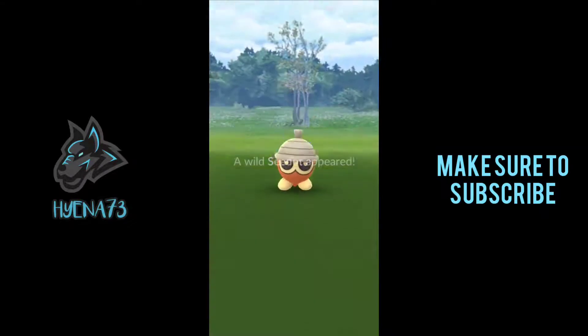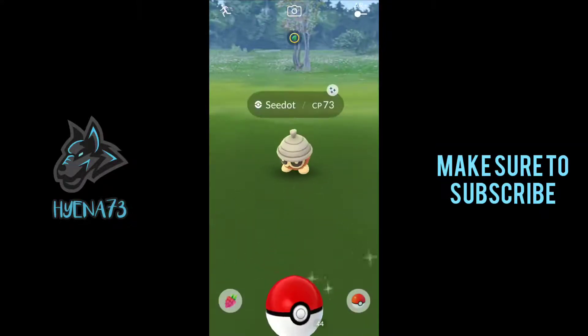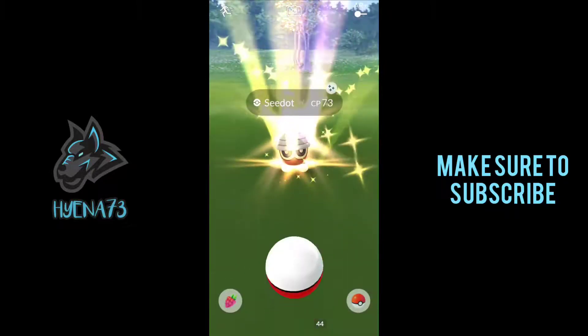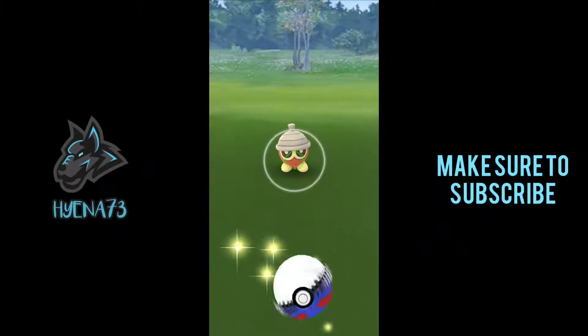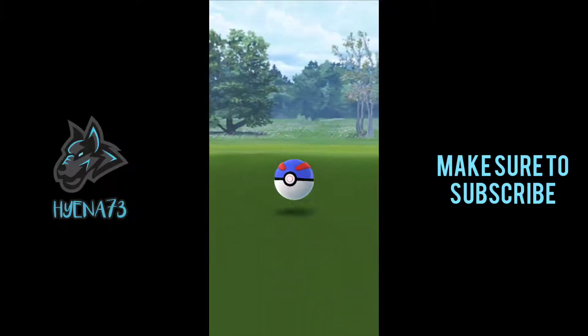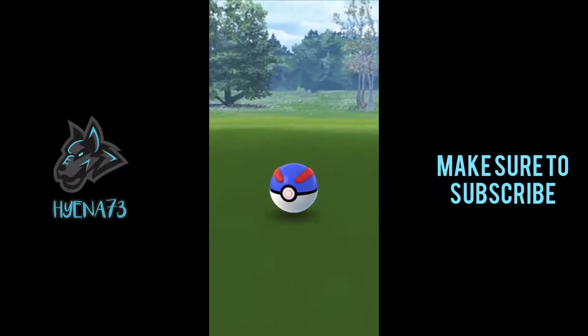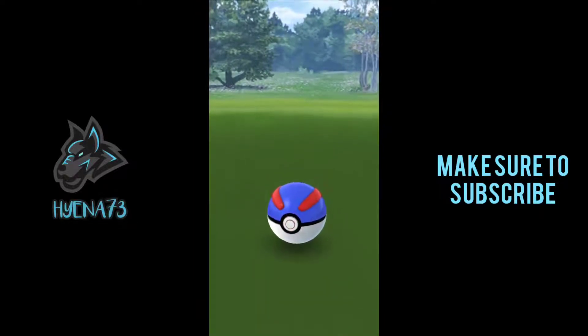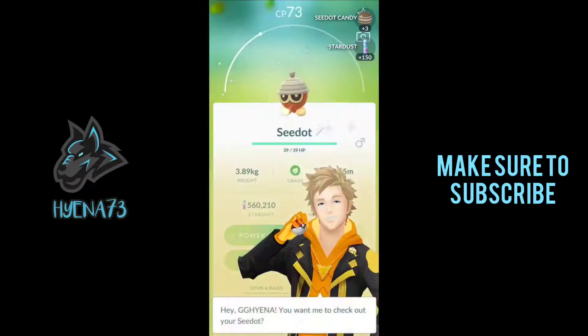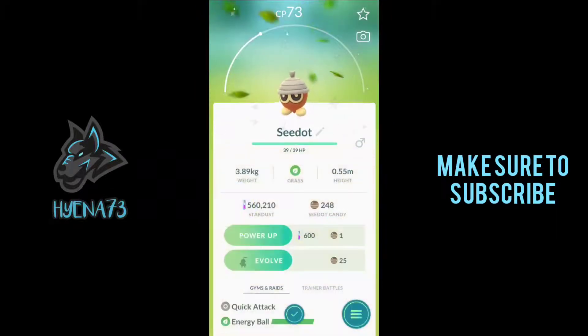Hey guys, our first Shiny Seedot of the event! Let's go! 73 CP and we're going to Nanab Berry this. It's so cool. I like this — it's like an orange bottom part of the Seedot, which is really dope. Low-key a really cool Shiny. Let's go! So let's catch this bad boy. Oh, that's awesome. Can't wait until I get a couple more of these. This is going to be awesome so I can show you guys the whole family. Look at that, you guys. That's clean. Let's go!